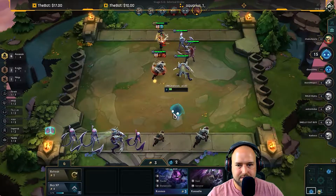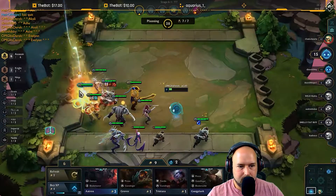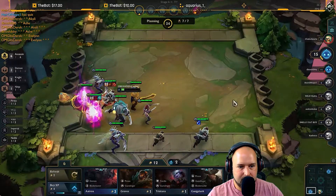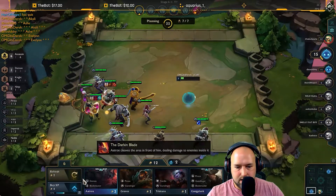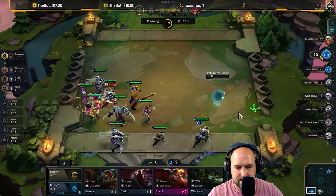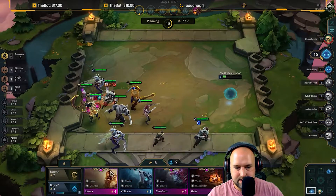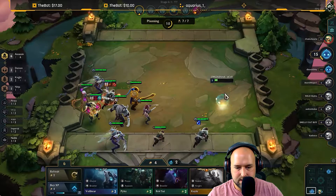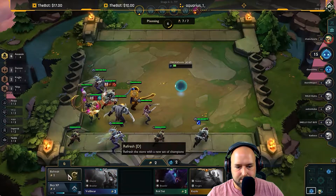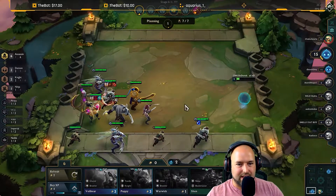Oh yeah, on Akali — and I just got level 3! Wait, I don't need this Evelyn. All right, Akali. Anything else? Assassin, assassin, assassin, assassin, assassin, assassin — all right, that's what it is right there.